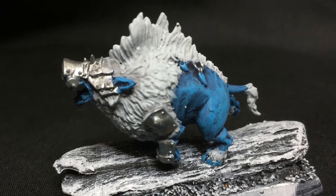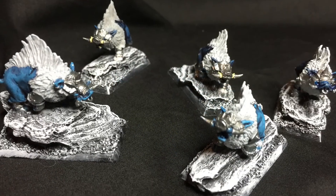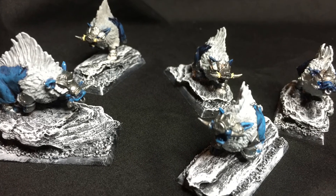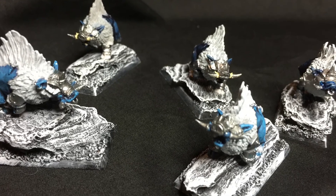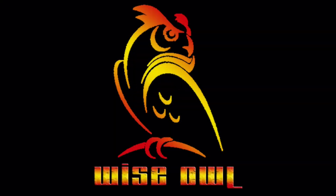I put a base coat of oily steel on all of the metal armor bits, and I used Vallejo Color Dark Sand to start to paint in the tusks. That's all I got done today.